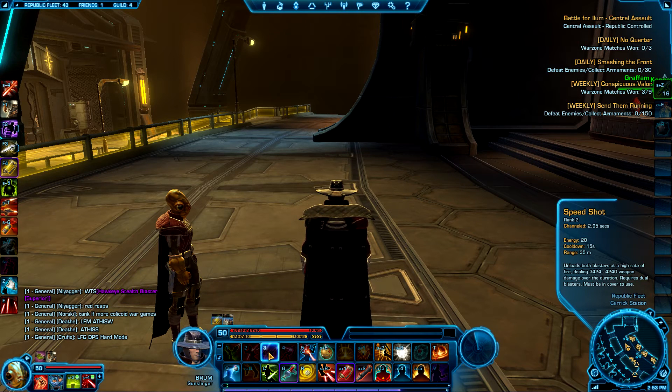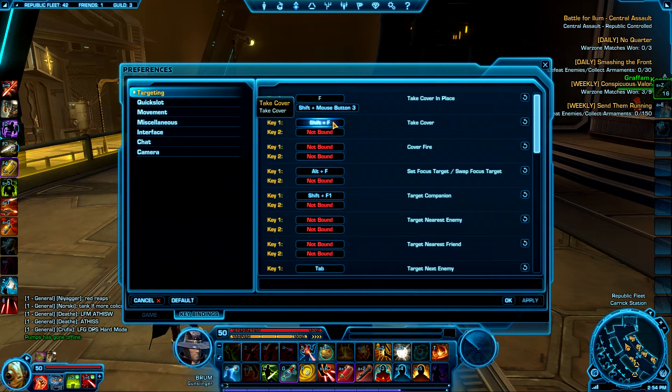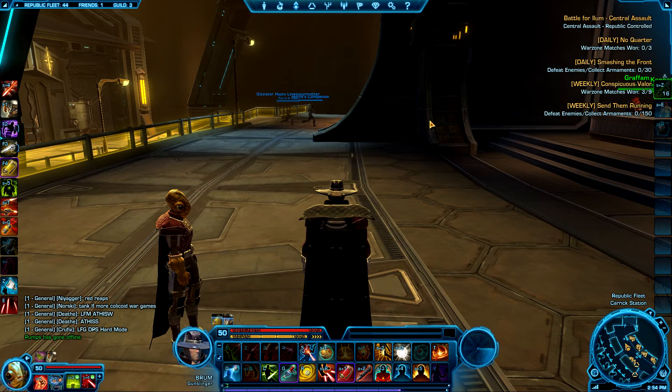Within whatever class you're playing, look at what your most important abilities are and design your keybinds around them. For me, cover is obviously really essential, so I have take cover in place bound to F and take natural cover as shift-F, simply because I take cover in place about 95% of the time and natural cover only about 5%. A non-modifier ability like F is going to be much easier to hit and more reactive than its modifier version, shift-F.